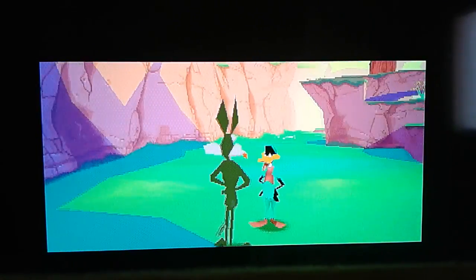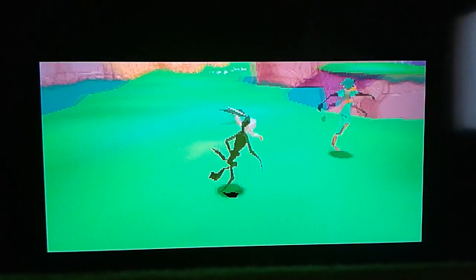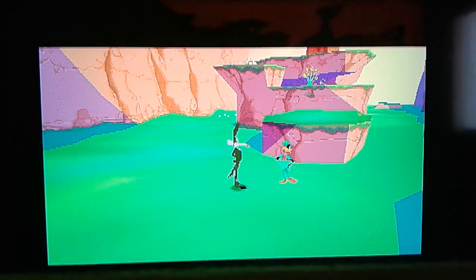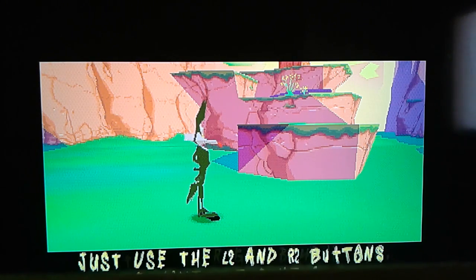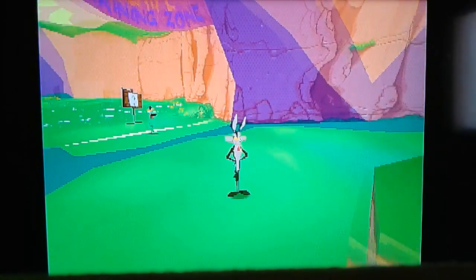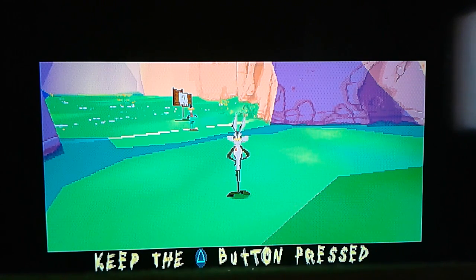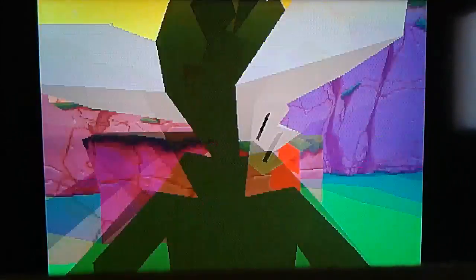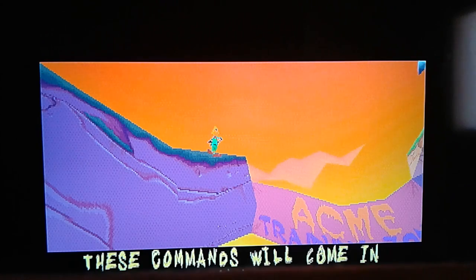Oh, that didn't work too well. Follow me and I'll explain a few commands. First thing first, how to use the camera. I'm right behind you. Just use the L2 and R2 buttons to move the camera. Now I'll hide up here. If you want to find me, keep the inside view button pressed down. Nice going, bub. These commands will come in handy if you want to look around.